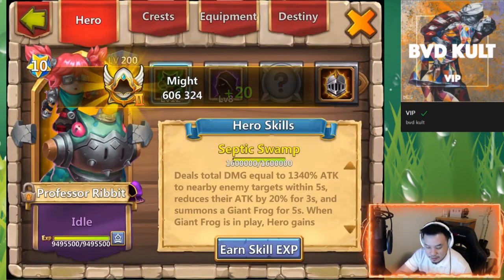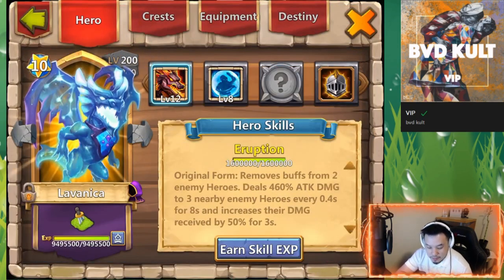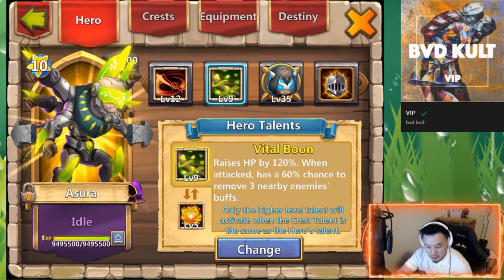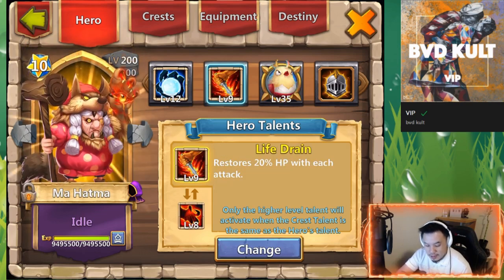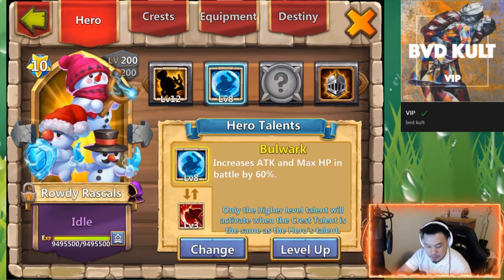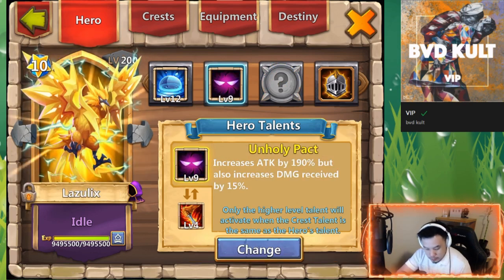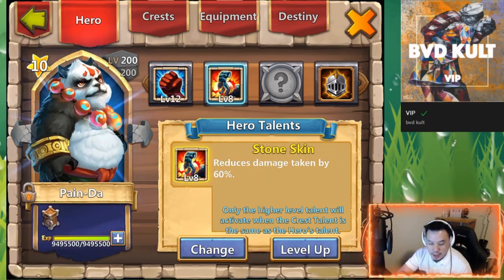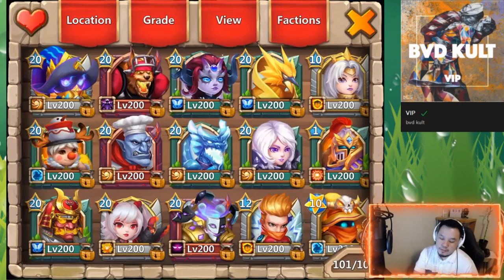That's my Lost Battlefield setup and I like that. There's a Level Five Flame Guard for you. That second Mahatma — that's the only Mahatma I use. I've been using my Zerg Crest on it. But yeah, those are my heroes.